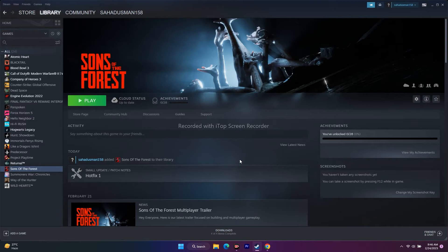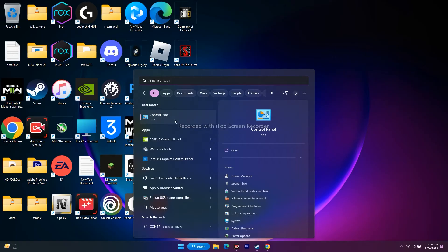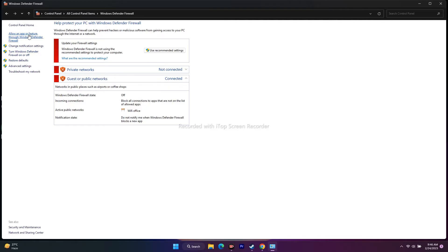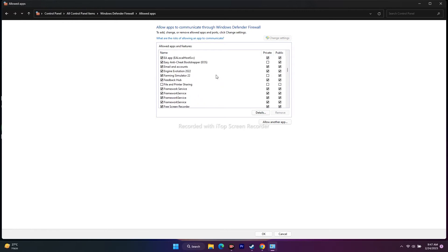The next step is to allow the game through Windows Security. Go to Search, open Control Panel, change the view to Large Icons, then click Windows Defender Firewall. Click 'Allow an app or feature through Windows Defender Firewall.' Scroll down alphabetically to S and check whether Sons of the Forest is already listed.